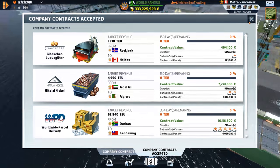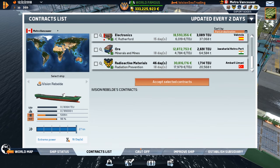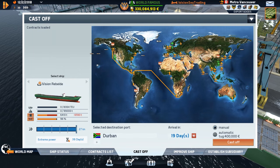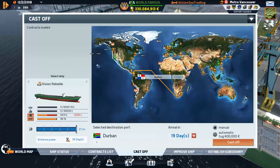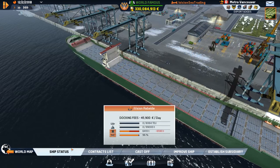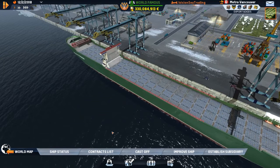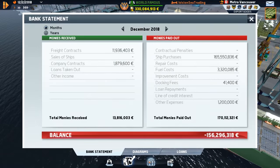Durban is right over here, so let's go to the cast off screen, fully fuel up, and head there. Cape Town, Lagos, Santos — oh, you can actually go to these ports, Rebel Day! What kind of ship are you, Rebel Day? You're a Post-Panamax, so she can go into those ports.